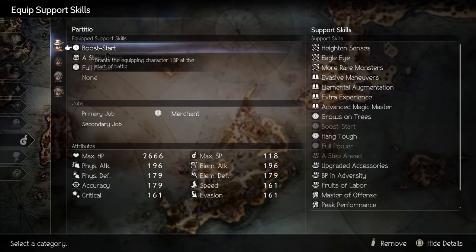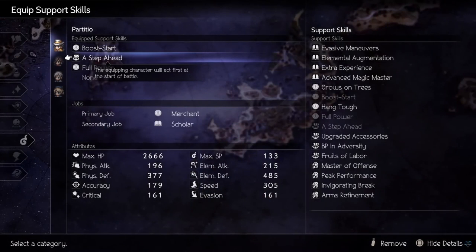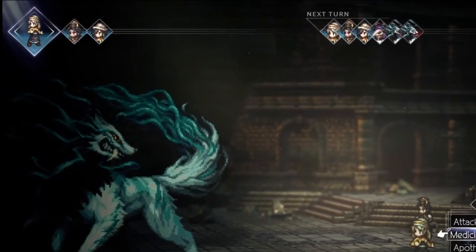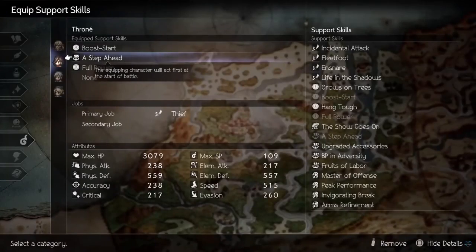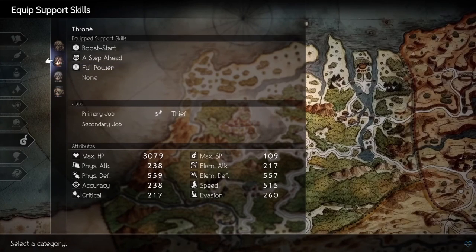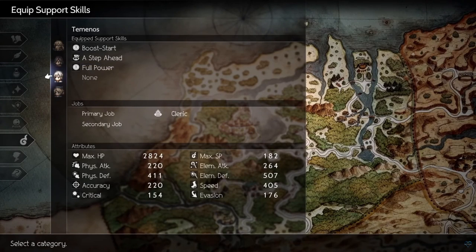For skills you'll want Boost Art from Merchant — having an extra BP is always nice in case Kasti goes last. A Step Ahead from Inventor — this allows you to take a turn before the initial fight begins as long as there is no ambush or surprise attack. This is completely busted and I abused it. Full Power from Merchant so Kasti and Tenemos can always use their latent powers. You can add any XP or JP passive since these three are all you need.